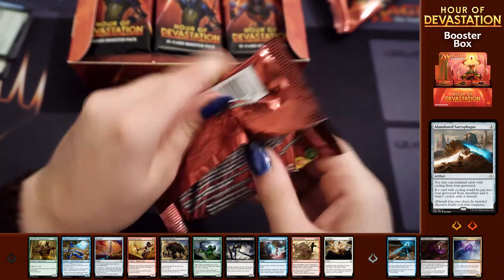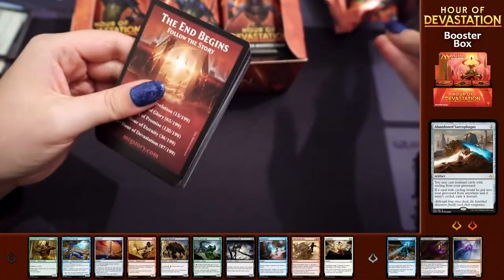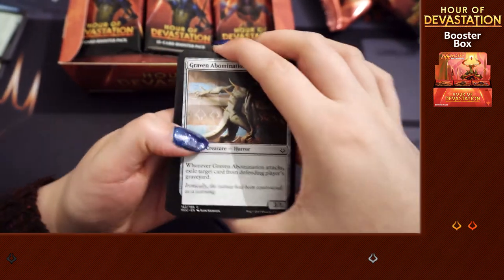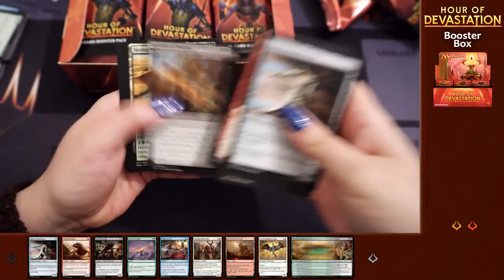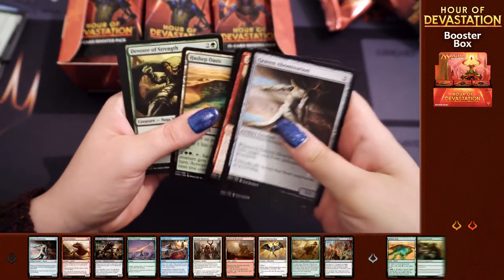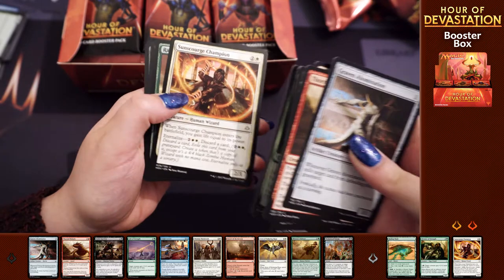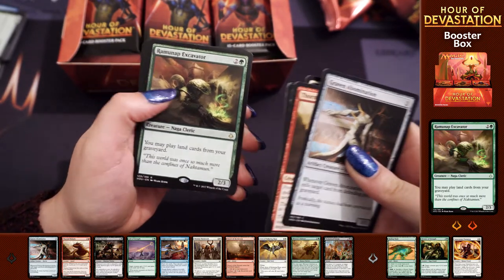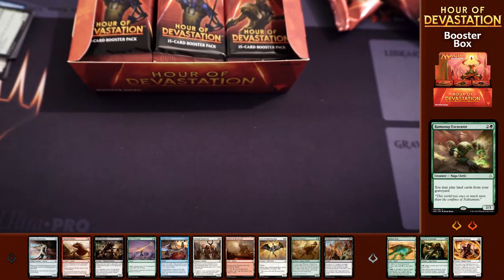Do let us know in the comment section below if you've opened up anything great or had fun during the drafts. I'm very interested to see how people have got on because the estimated value for this set is pretty poor. Okay - Hashup Oasis, Devotee of Strength, Sunscored Champion and Raminap Excavator. That's a card we definitely wanted for cube - definitely excited to try that one out.